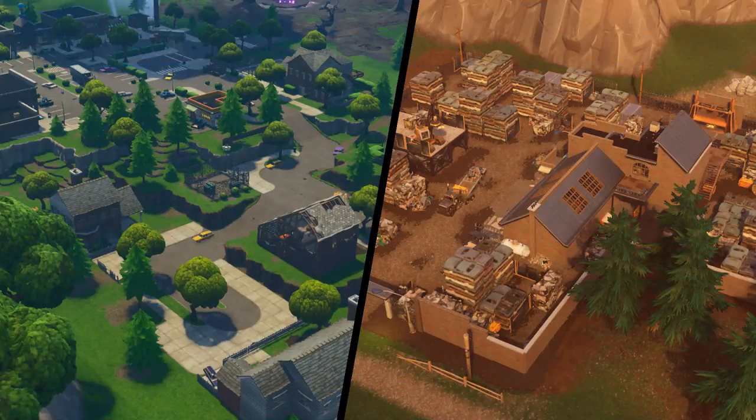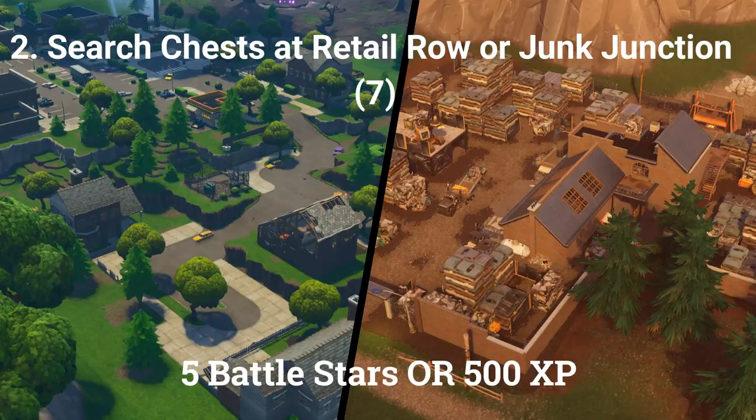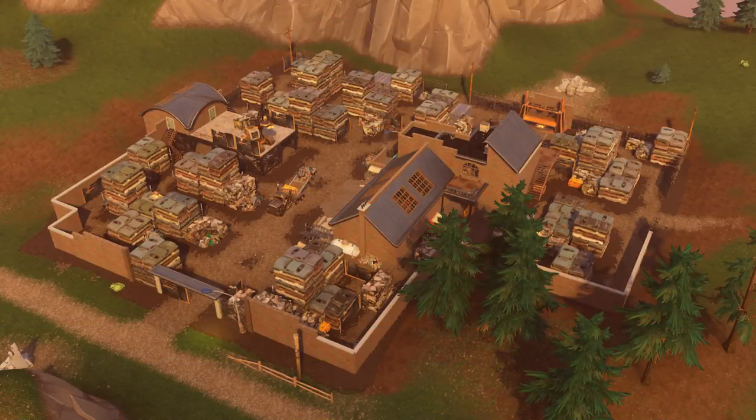The next challenge is to search chests at Retail Row or Junk Junction. In total you need to search 7 chests. This can be done in multiple games and you can get 5 Battle Stars or 500 XP if at tier 100. Retail Row has more chests so you should really go there. However, Junk Junction has a lot less players, so if Retail Row is overpopulated then you should go to Junk Junction.